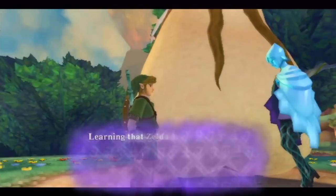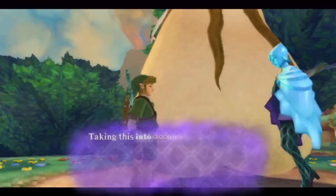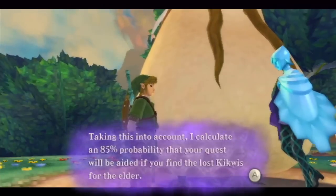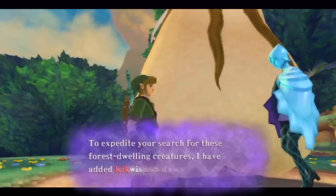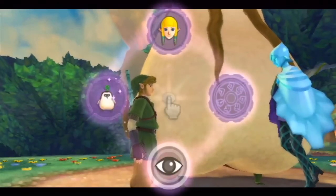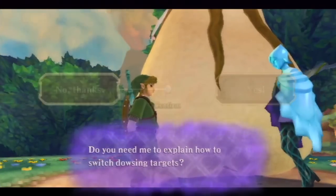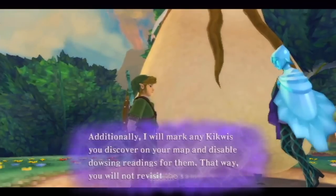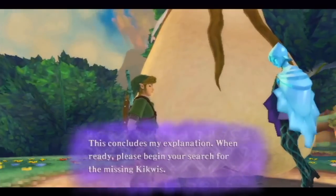Fi says: 'Learning that Zelda is no longer with the Kikwi Elder is an unfortunate setback, but he may still have useful information. I calculated an 85% probability that your quest will be aided if you find the lost Kikwis for the Elder. I have added Kikwi as a dowsing option. I will mark any Kikwis you discover on your map and disable dowsing readings for them, so you will not revisit the same Kikwis. Please begin your search for the missing Kikwis.' We're talking in percentages — that doesn't quite make sense.